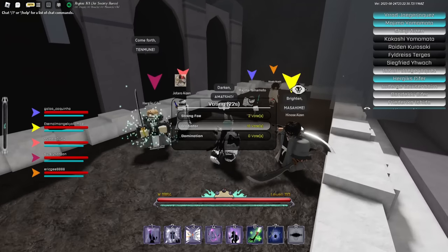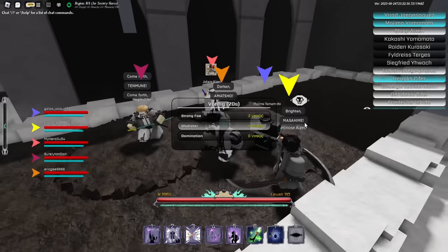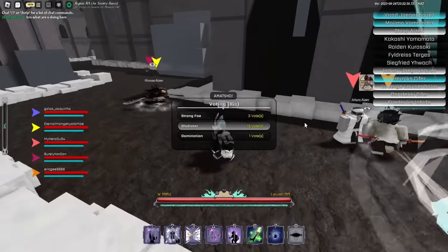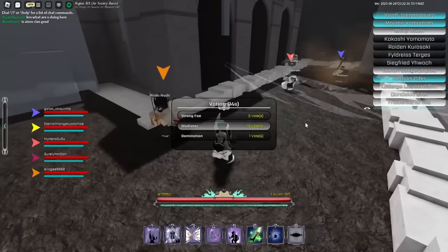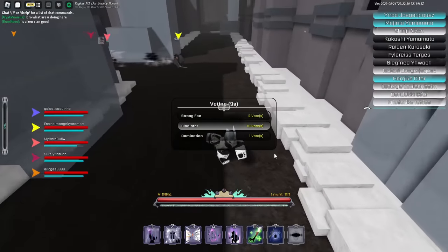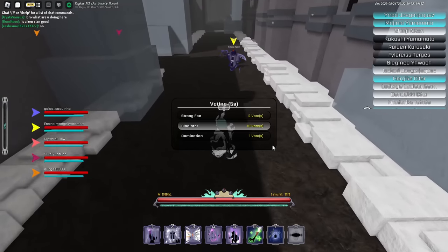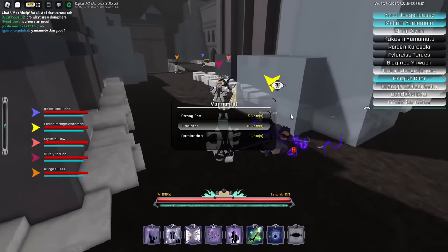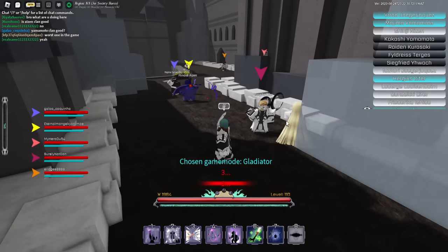Second, you want to make sure you got good teammates. If you got teammates with lower levels than you, or if you got teammates without modes, your game is over. Make sure you got good teammates — make sure they got decent builds. You can scout the team, and if you feel like the team isn't good, you can literally leave and hop in again.